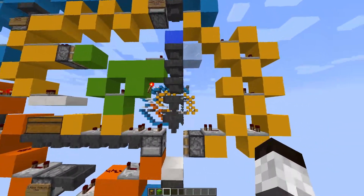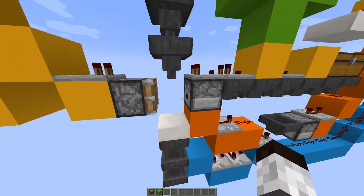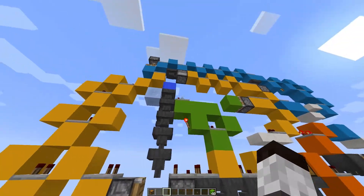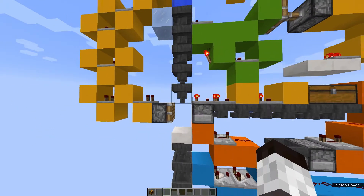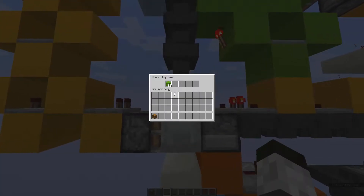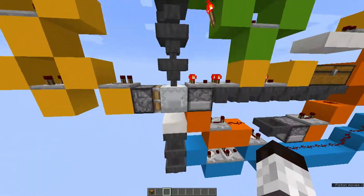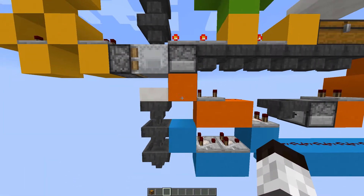This is timed so that this piston extends before this dispenser fires. Now that I have all the items in droppers, we can try this again. The piston goes across, and then the shulker box gets activated, and as you can see, the items start flowing into the shulker box. And it's almost it, except for the failsafe, which I was just talking about.